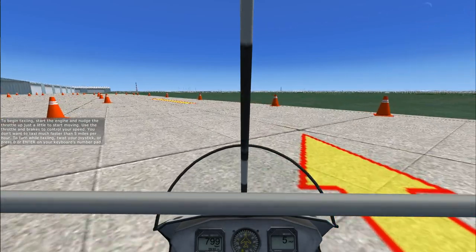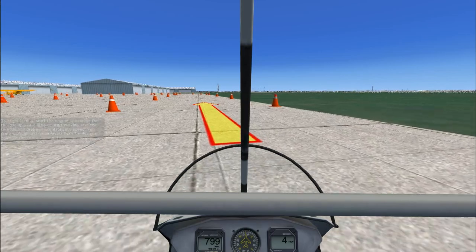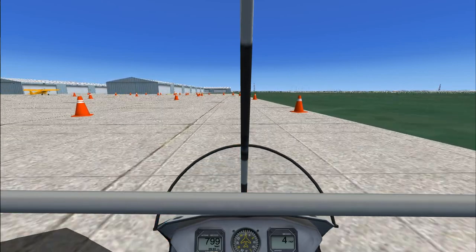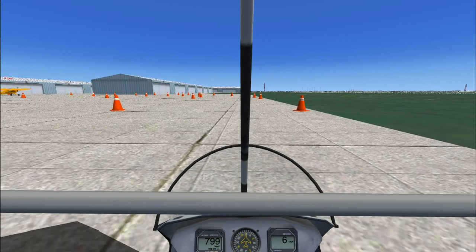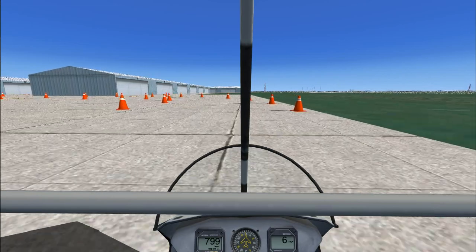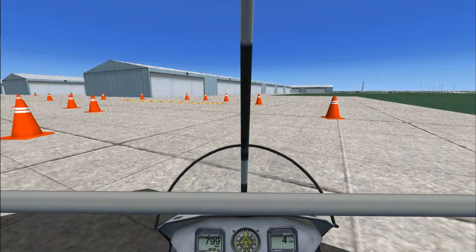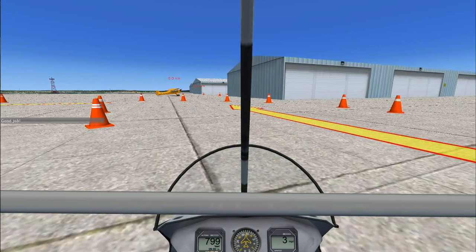To turn while taxiing, twist your joystick or press zero or enter on your keyboard's number pad. Good job!